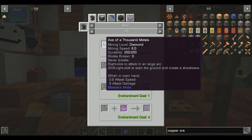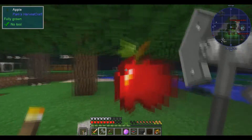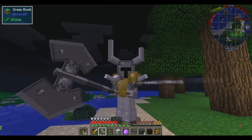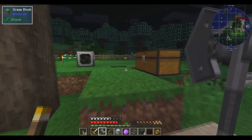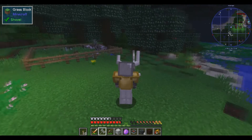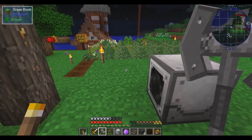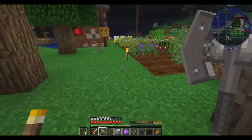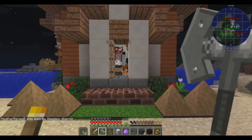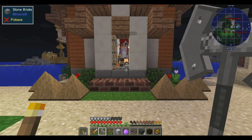Right-click to attack at a large arc, shift-right-click to slam the ground and create a shockwave — which is what he was doing. I want to try this. We got large arc — an axe appears and sweeps in a large arc. Nice. And then I shift. Oh my God. Yep, that's what I remember.